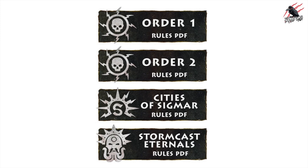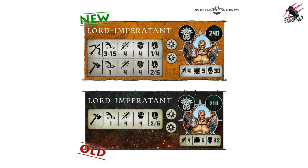In the article there are four PDFs to download, and they're laid out the same way as the Grand Alliance books — really nicely done. You've got a PDF for Order 1, Order 2, Cities of Sigmar, and a fourth for the Stormcast Eternals. If you've got older warbands and the card packs that were available, those cards are going to be pretty much irrelevant now given the big changes, so we'll really be using these PDFs going forward.